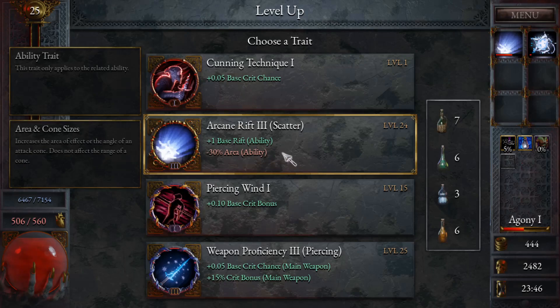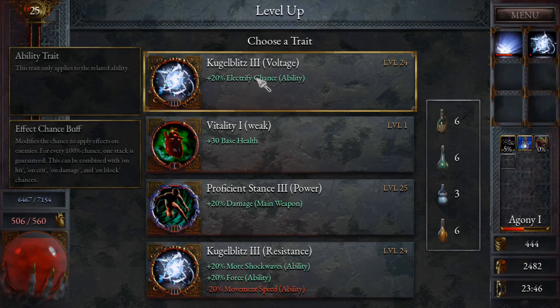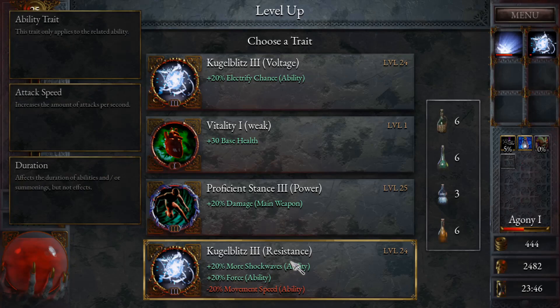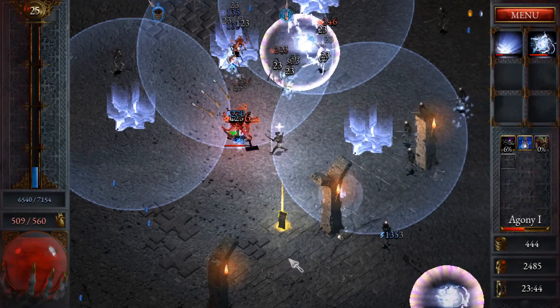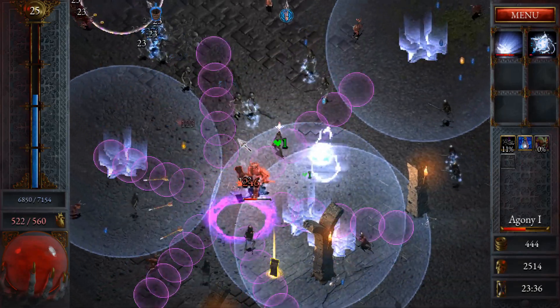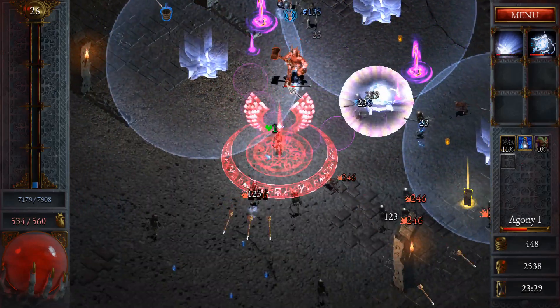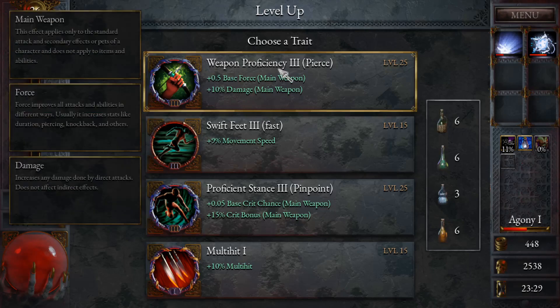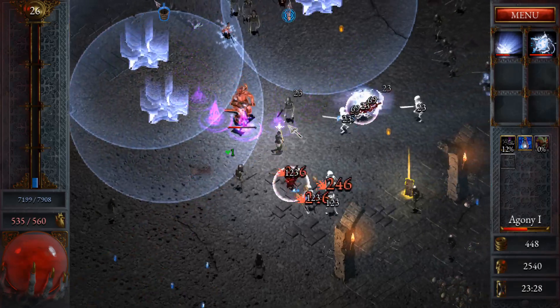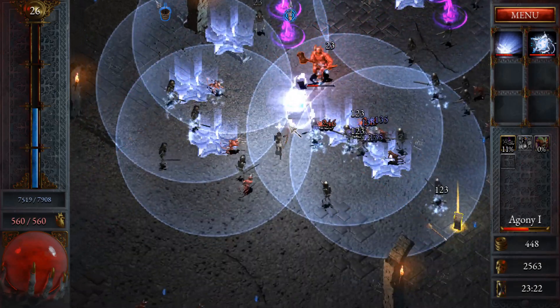Okay, Base Rift — I do not want this. It spawns more rifts but it's minus 30% area. I need the area, so I have to reroll. Electrified chance or more shockwaves? I'll go more shockwaves. I could upgrade Kugel Blitz if this guy drops an ability scroll, but I really need that level 3 upgrade for Arcane Rift. Movement speed isn't going to do too much for me right now, but it will once I get the upgrade — everything depends on that upgrade.